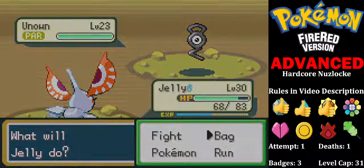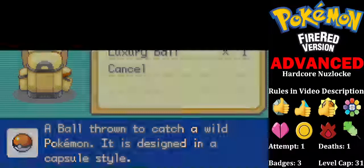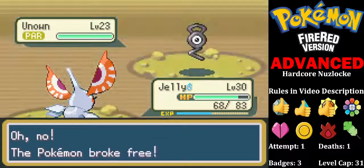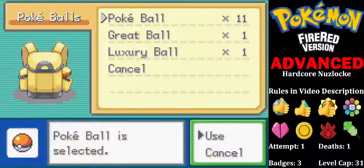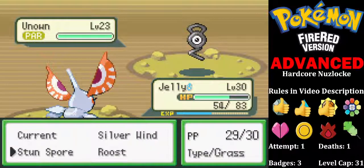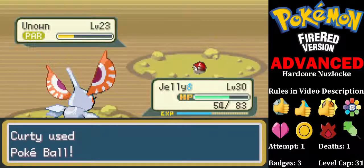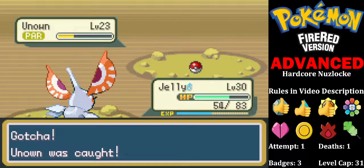We'll have you anyway. And it doesn't require me to actually do damage to it. Yay! Unown.